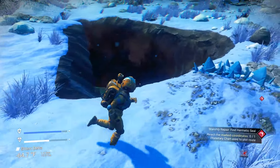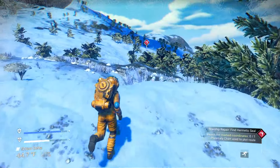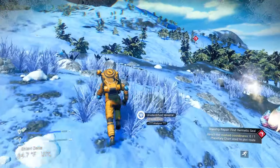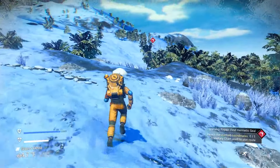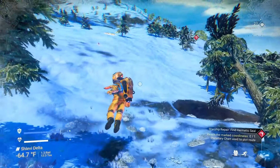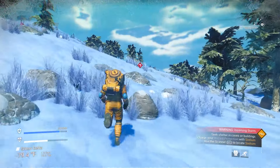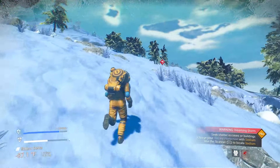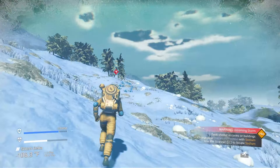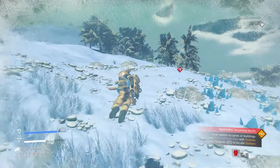This storm is basically a guaranteed thing. A common misconception new players have is thinking they got put on a bad planet — but you're always going to get put on a bad planet. Every time I've played or seen anyone play this game, the starting planet has an issue: too cold, too hot, too radiated, acid rain — things like that.